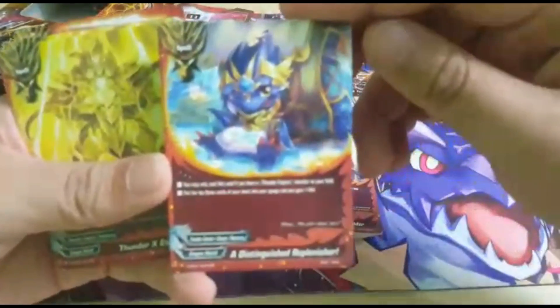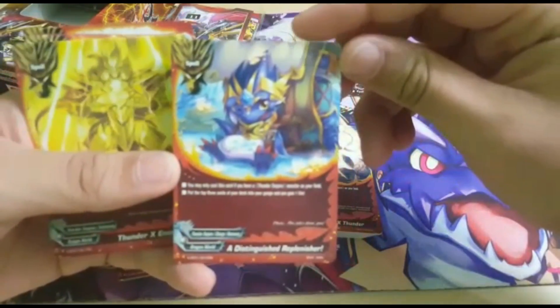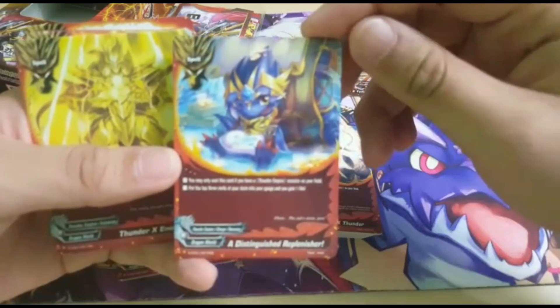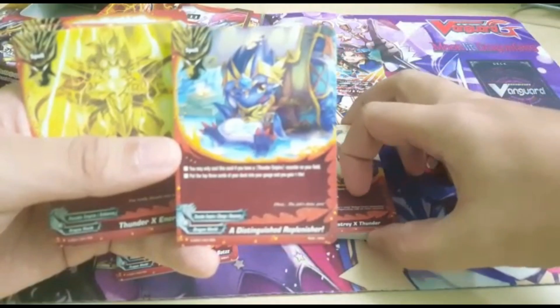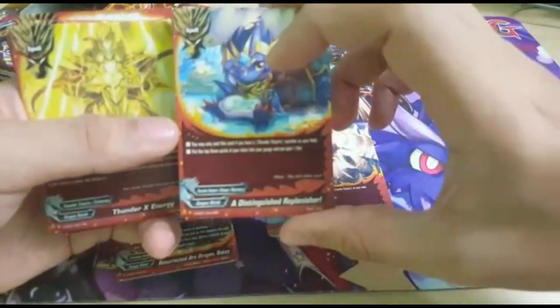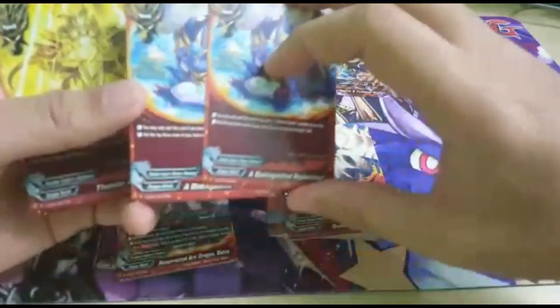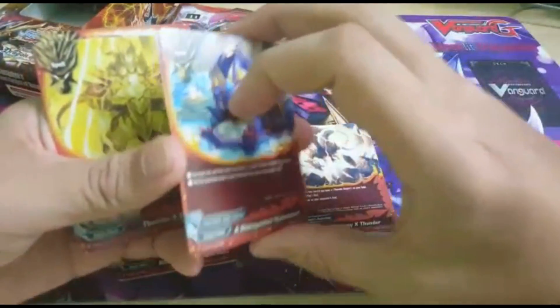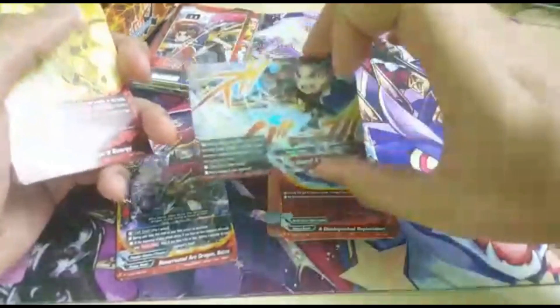Next we have 2 of these spell cards. You can only cast this card if you have a Thunder Emperor monster on your field, and then you can put the top 3 cards of your deck into the gauge and you gain 1 life. This is a very, very good card. If possible, I think you guys should play 4 of it. This is what helps you build up gauge really fast for you to keep using your impact.